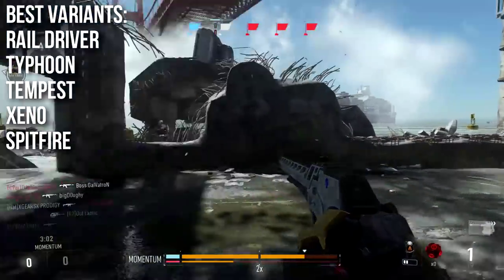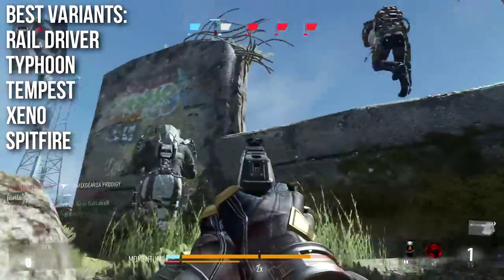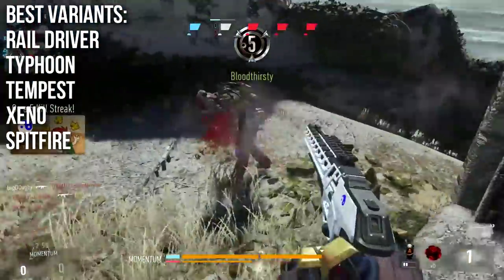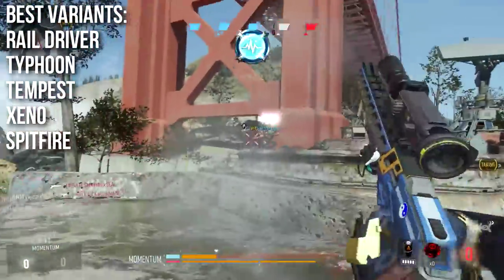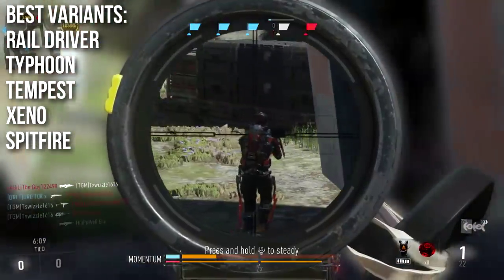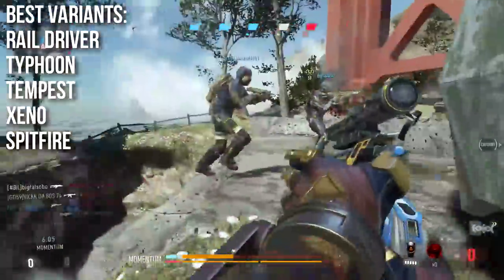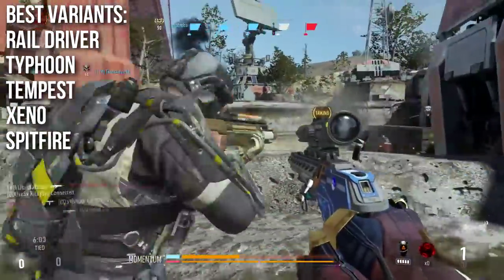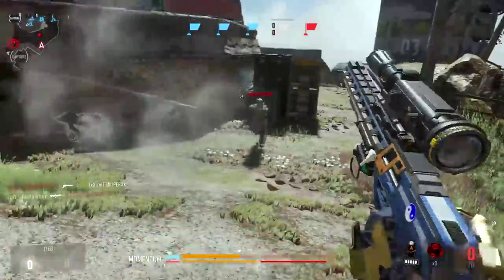Lastly, the marksman variant — the Spitfire, which you get for 300 kills — you don't get any bonuses to one-shot kill areas, but your hipfire is tighter, which is good in a pinch, and the overall range is extended. It's almost like getting free Advanced Rifling, and if you throw Advanced Rifling on top it stacks. No bonus one-shot kill areas, but you do get extra range, which is very nice.